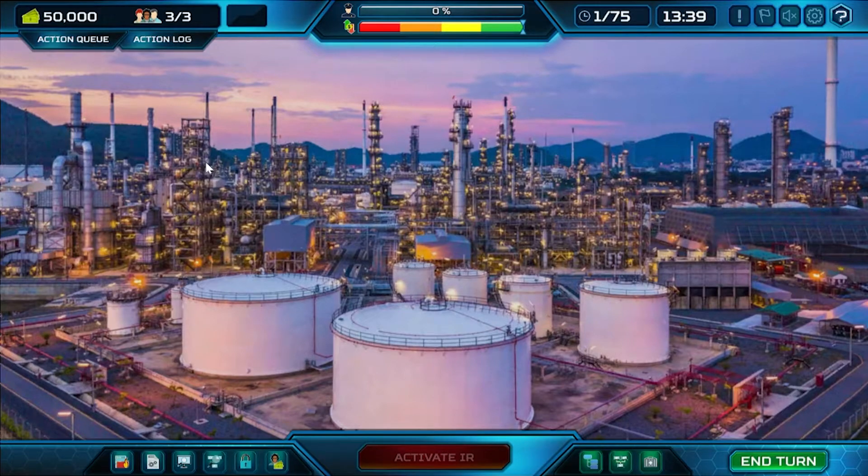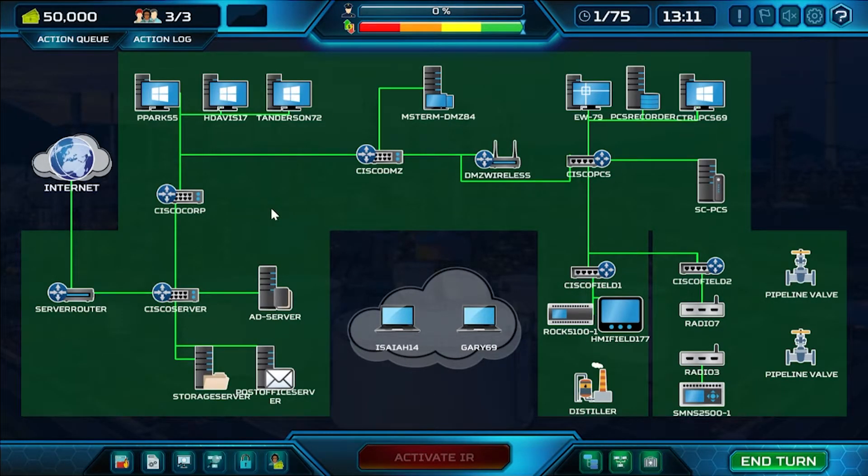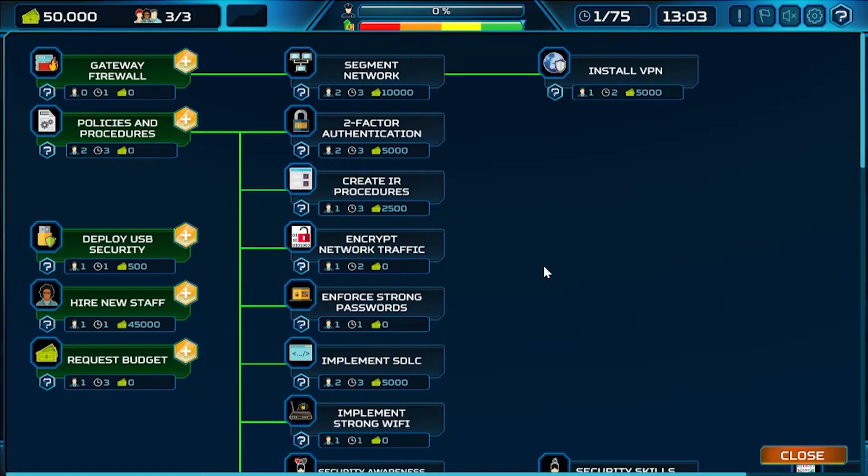Just like in real life, you have limited resources — a limited budget and limited staff. In this case, three staff may be a lot for some people. When you click on your network environment, you can see the network you're dealing with, and if you want to play actions to start defending or putting out security controls, you have an action tree. This action tree represents all the different actions available to the blue team.